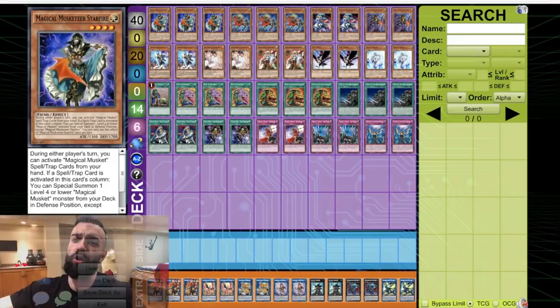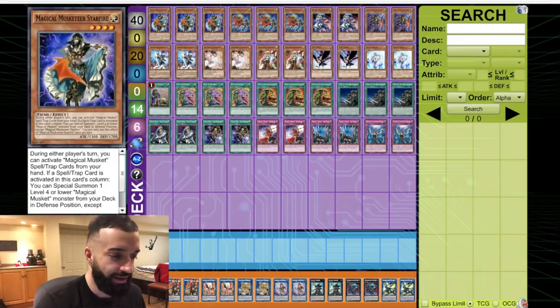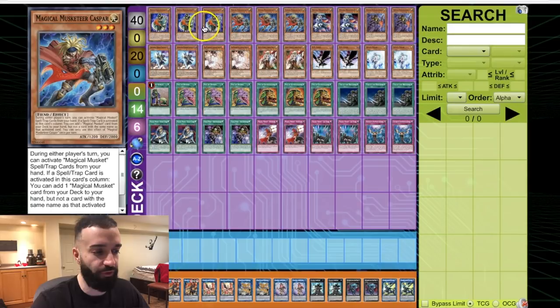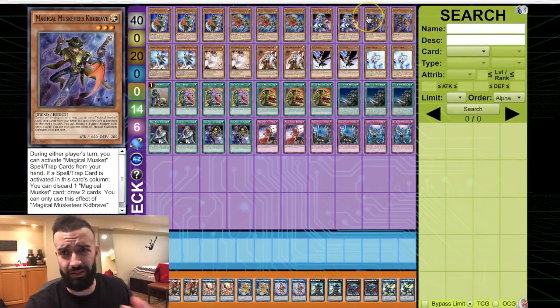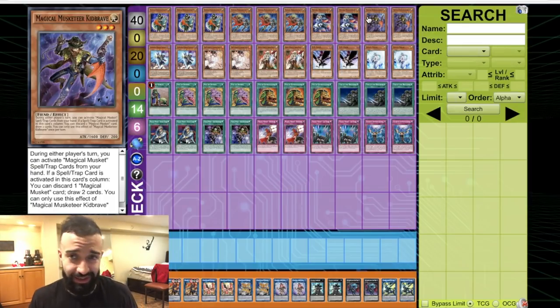We're going straight into the deck profile. Normally you play like 12 Magic Musketeers — three Starfire, three Casper, two or three Doc, and three Kid Brave. I don't like three Doc or three Kid Brave; I think they're subpar, so we play two of each. We play lots of power spells in this deck, and with the release of Extravagance you can freely play it even though you also play Kid Brave, Desires, and Upstart.